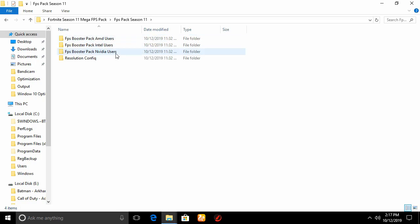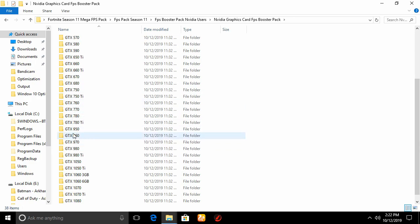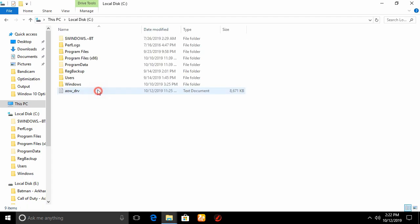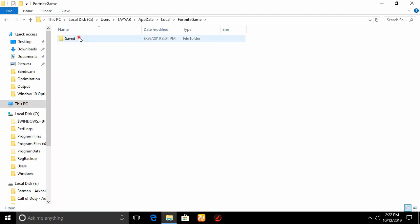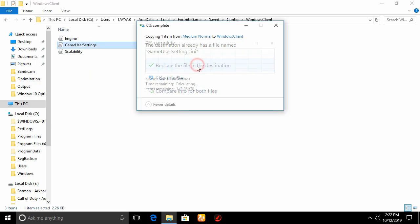Open this folder and go to the Fortnite Pack folder. There are packs for GPU and also for resolution configuration. Copy the settings from the resolution pack or from the GPU pack — it's your choice. I will copy the settings from the Nvidia user folder; I have a GTX 950, so I'll copy the GTX 950 settings. Open the medium-normal file and copy the settings. Now go to This PC, go to the C drive, user, AppData, Local, find the Fortnite Game folder, open the Configuration folder, open WindowClient, and paste the settings there, replacing the existing file.